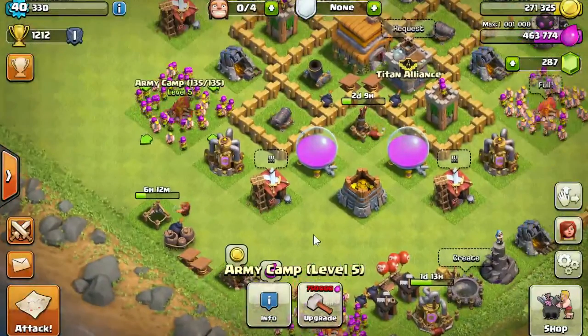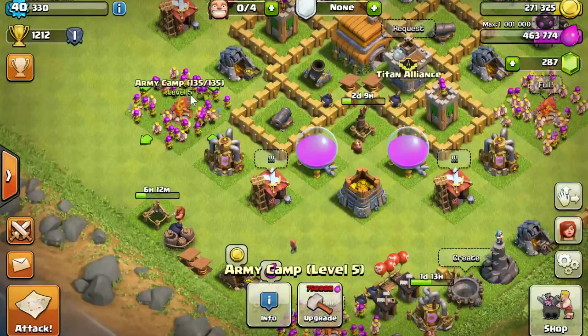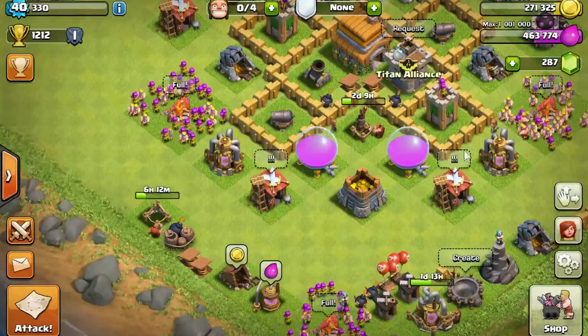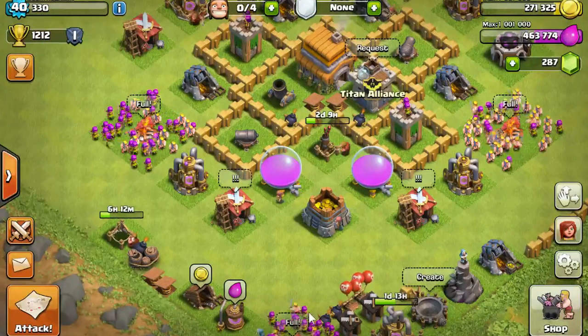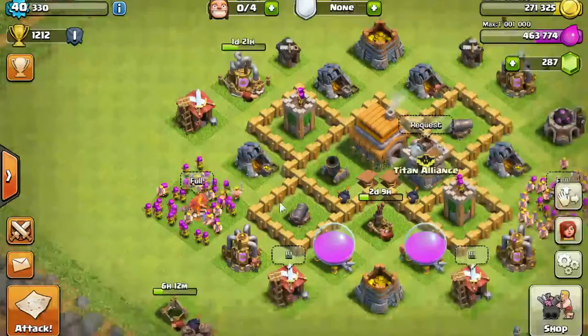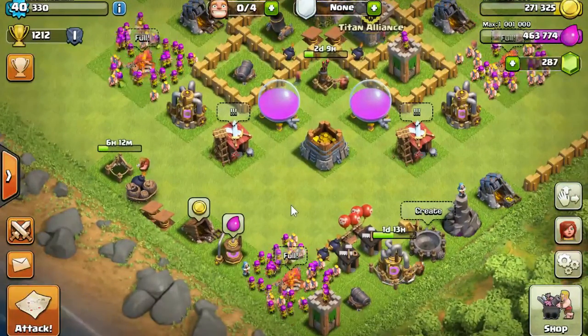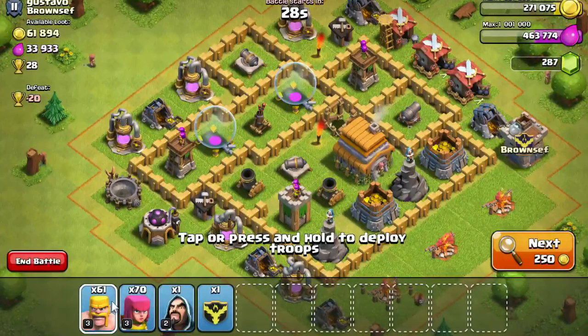That's pretty much everything you should know about your army camps. When you've filled your army camps - you can see here I have 135 out of 135 - if you deselect it, it will say 'full' on all of your army camps at the same time. You will never see one army camp say full while another says not full - if you see that, something is wrong with your game.